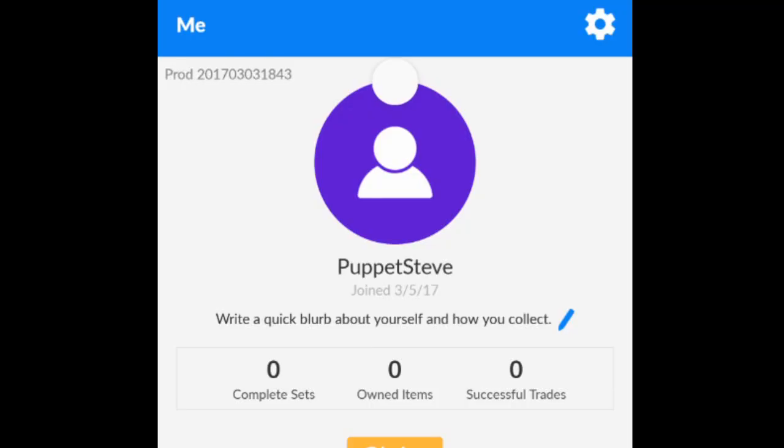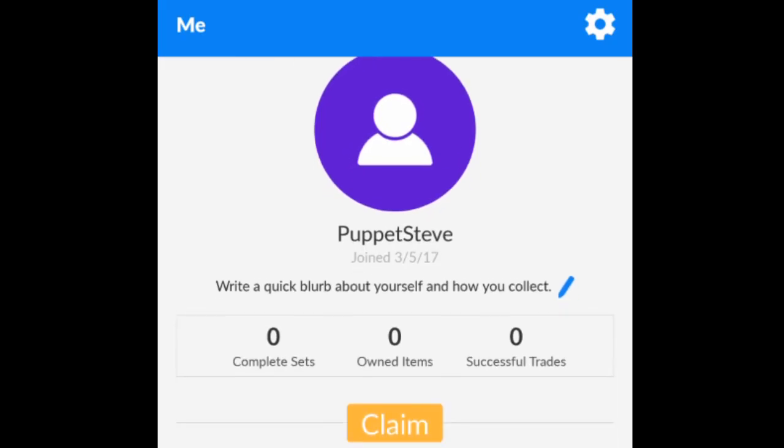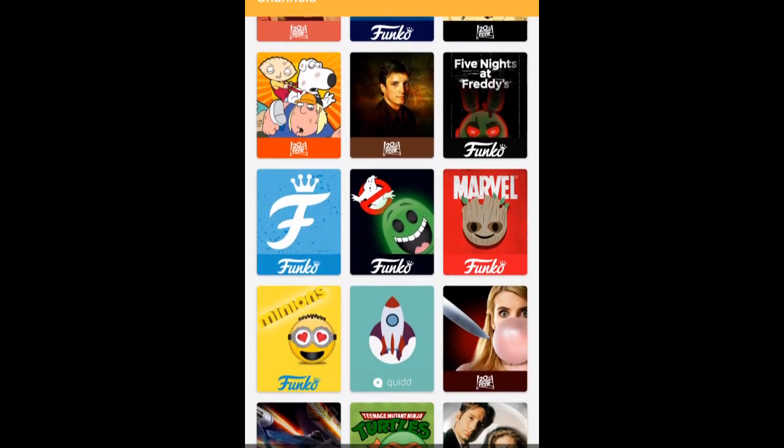Oh, cool! Alright, so the first thing I need to do is make an account! My name is Puppet Steve! And we start with 10,000 coins! Awesome!